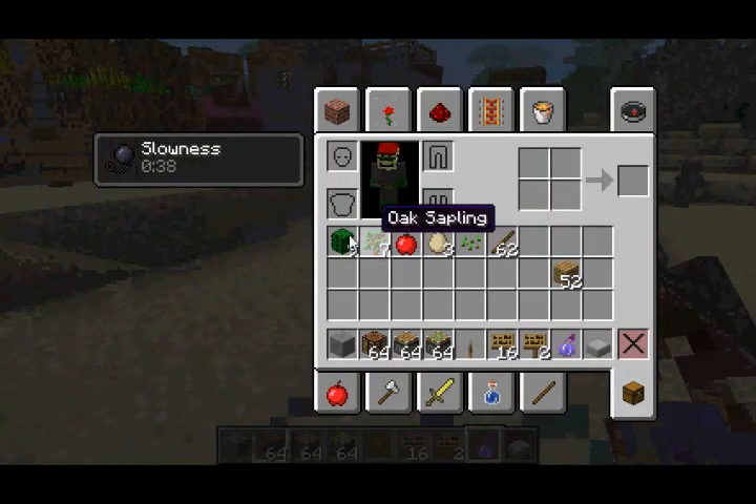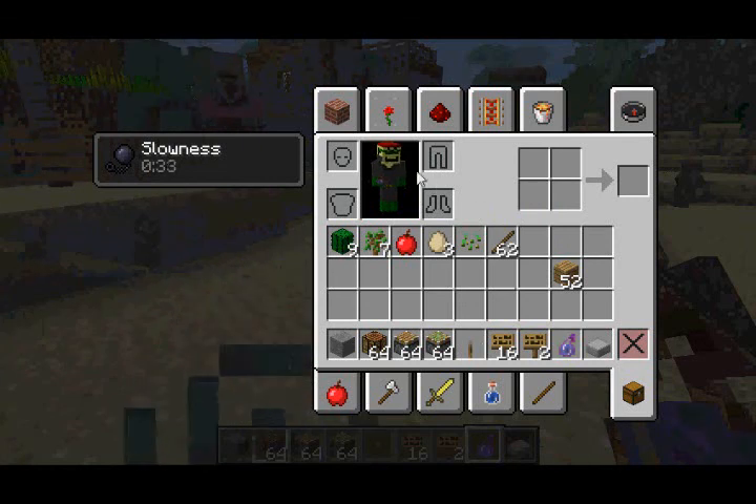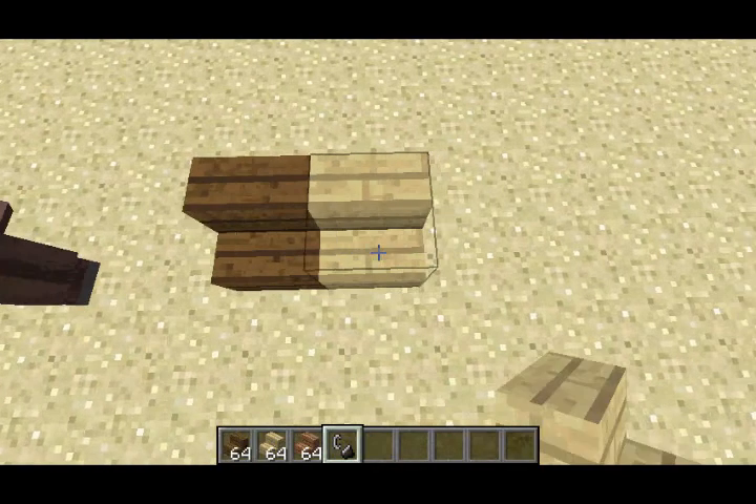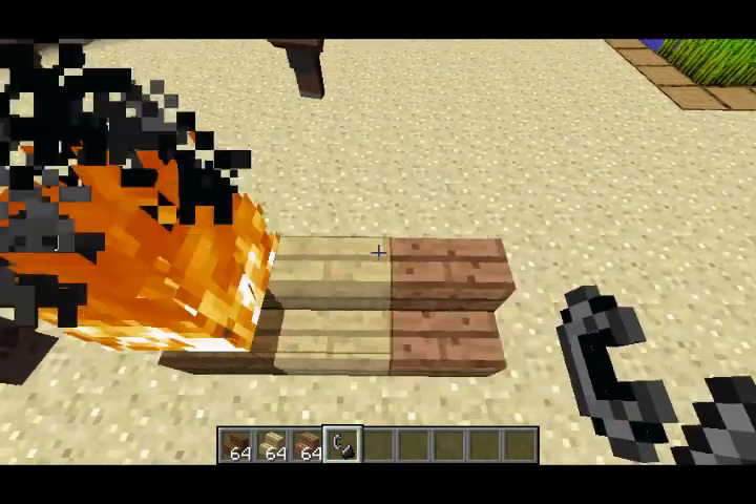Potion effects will now show in the creative mode inventory. As you can see, it's showing a slowness potion effect — they now appear in the creative mode inventory. The new spruce, birch, and jungle wood stairs can now also be set on fire.